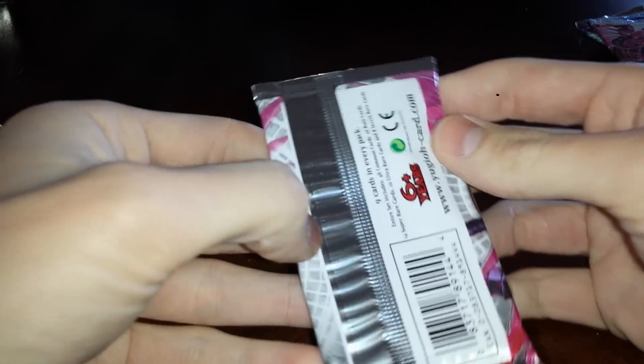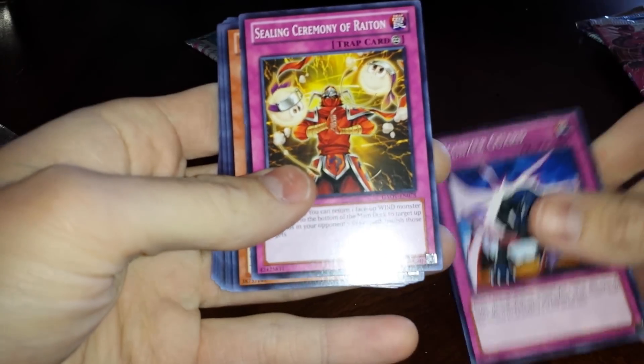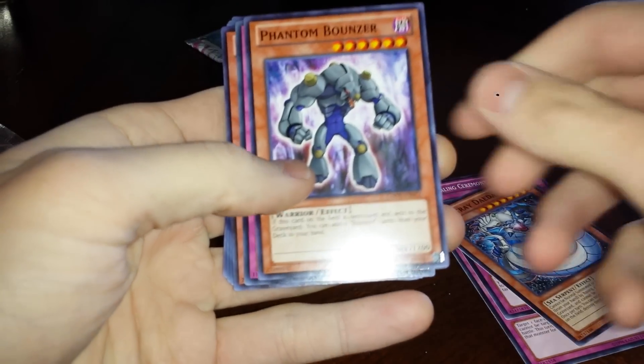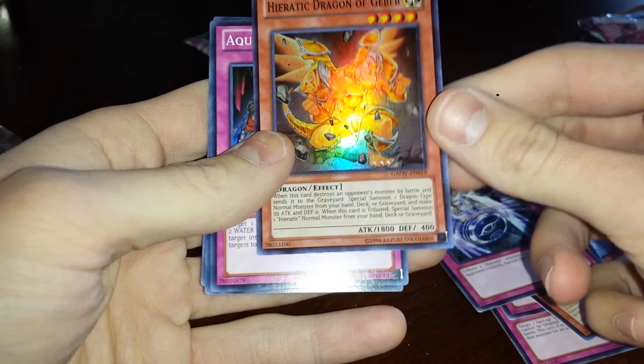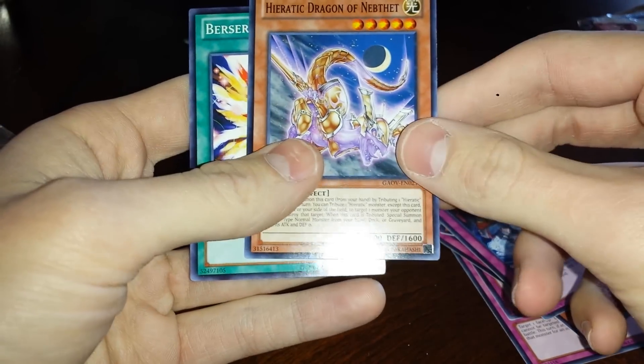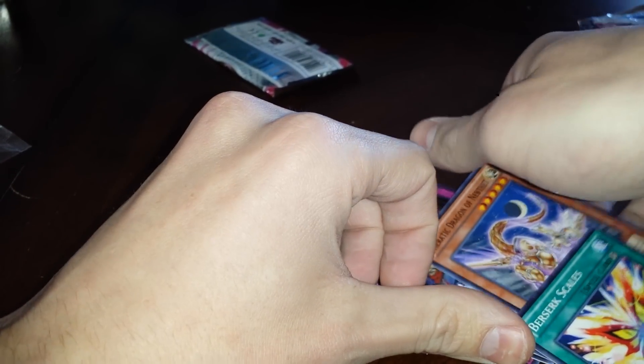Looks like we've got two Galactic Overlords and three Photon Shockwaves. Bouncer Guard, Sealing Ceremony of Rhaeton, Light Ray Daedalus, Phantom Bouncer, Heretic Seal of Banishment, Heretic Dragon of Jebeb, Aqua Mirror Cycle, Heretic Dragon of Nipthet, Berserk Scales. That was a nice pack.